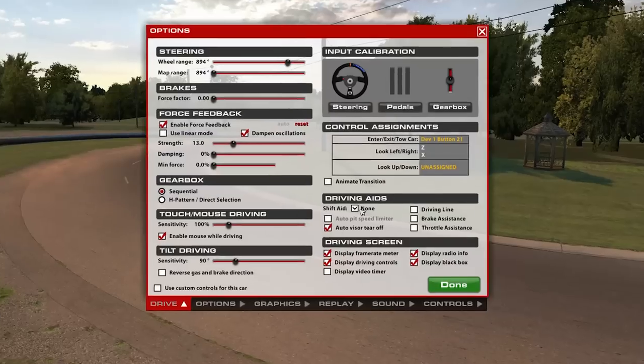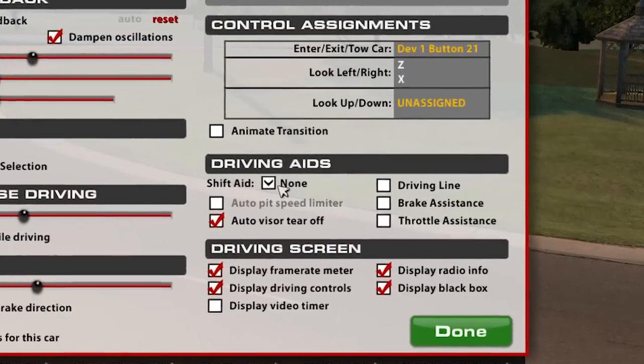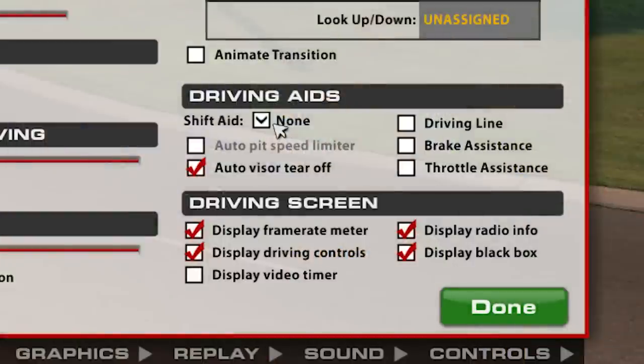For the record, I use auto blip in that series, but people have been making comments that I'd be faster if I were to remove the shifting aid altogether. Instead of just doing that, I decided to take an opportunity and actually measure the differences between the four different driving methods available in iRacing. If you go into the options under the drive tab, under driving aids, there's a section called shift aid with four choices.